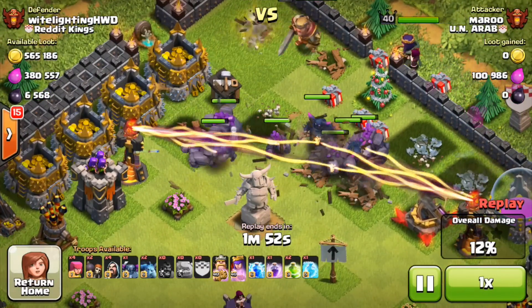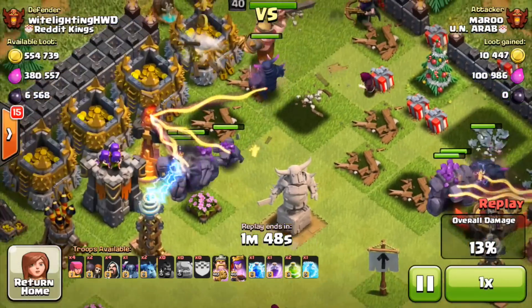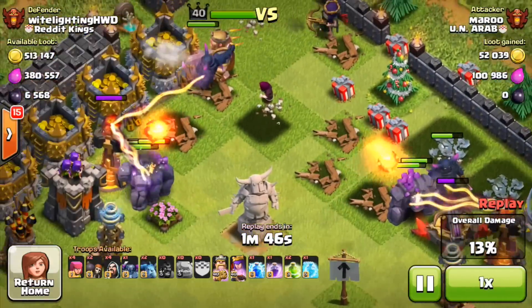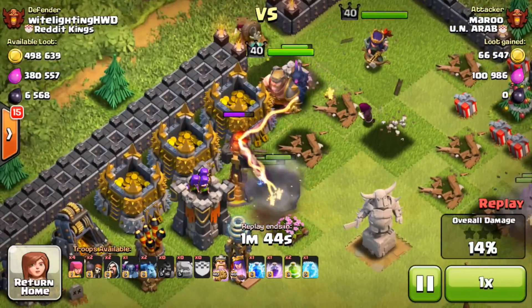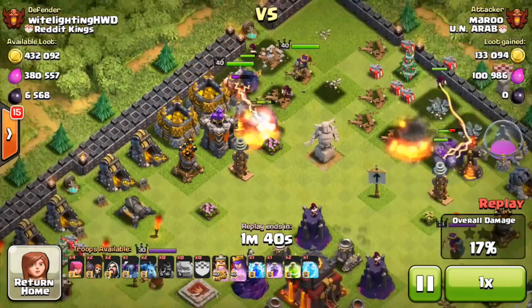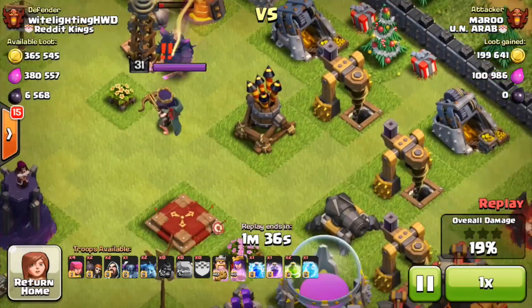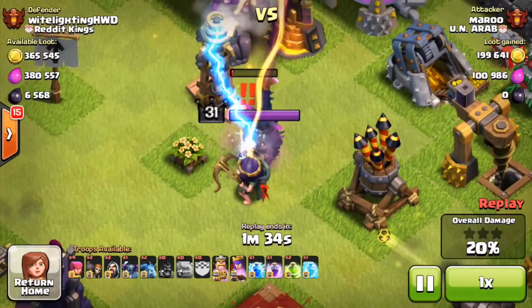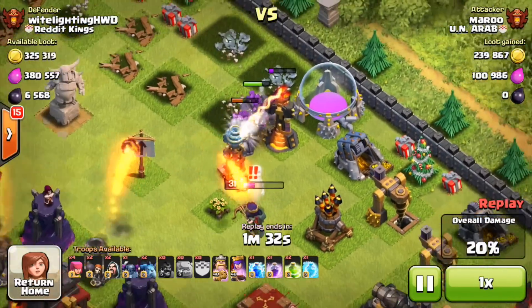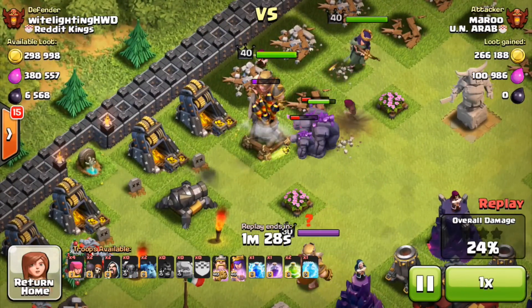It looks like half of his troops are going to go left, half are going to go right. The PEKKA and some golems will go one way, and then some PEKKAs, golems, and the king and queen will swing left. Now this raid is probably going to go like last raid honestly. These troops are probably going to swing around this way, get through quite a bit of stuff. Actually never mind — this PEKKA just got destroyed. Now it's up to the golems and they're going to be going down pretty soon. But on this side of the base it will most likely be a different story.